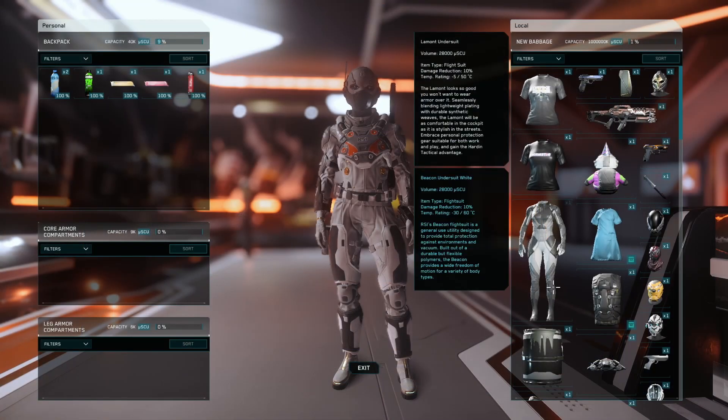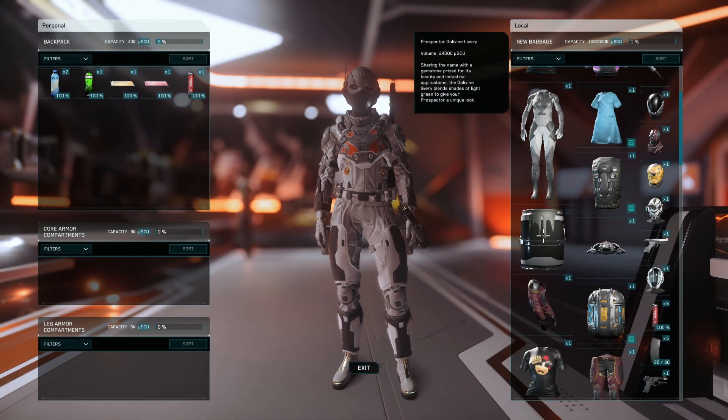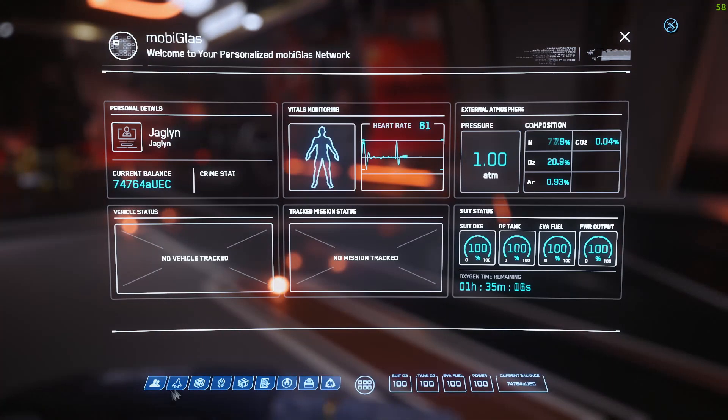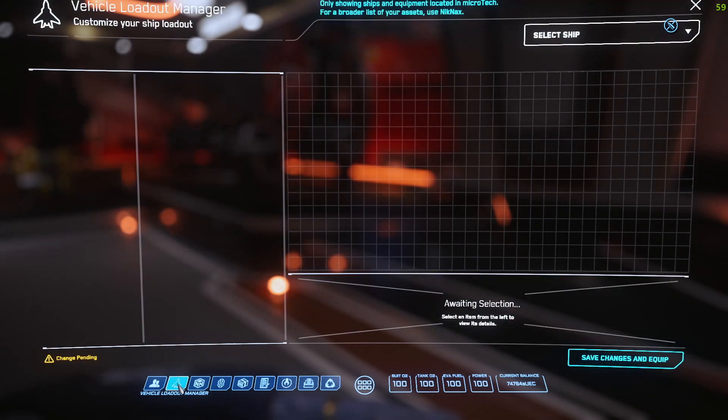I have a paint here in my New Babbage inventory, and you want to leave it in the New Babbage local inventory when you go to put it on your ship. After you buy your paint you are going to want to hit F1 and go into the vehicle load manager.